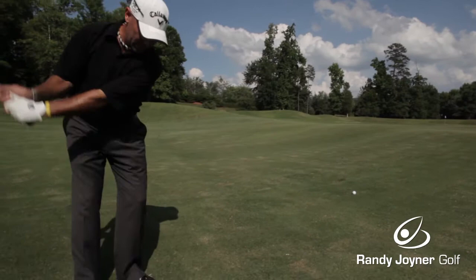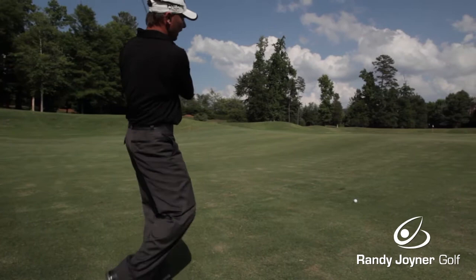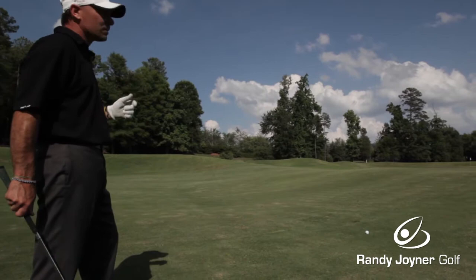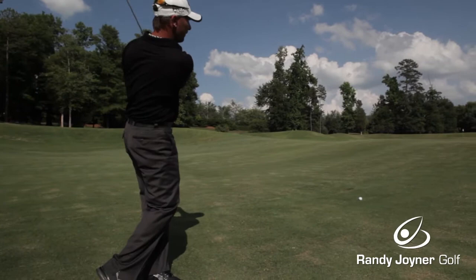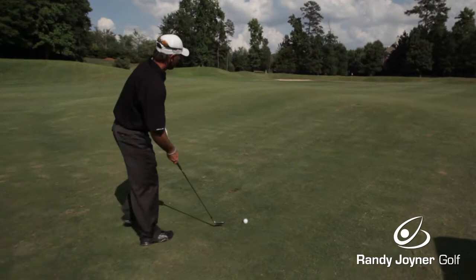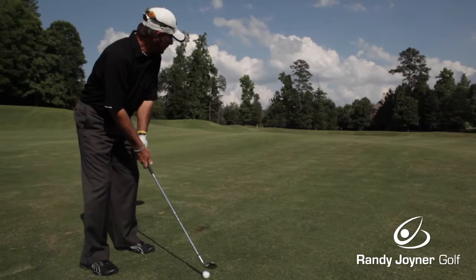If you've ever been to a tour event, tour players hit their longer clubs — a four iron, five iron — a lot higher than most of you, but they'll hit the wedges a lot lower. You want to flight these in low, and that comes from learning to throw the club. If your eyes follow the ball right off the club, let your head go — don't keep your head down — you'll start flighting these wedges lower and spinning them. So I've made my two practice swings. I'm going to come in, set the club, set my feet, take a couple of looks, and just throw it to the target.